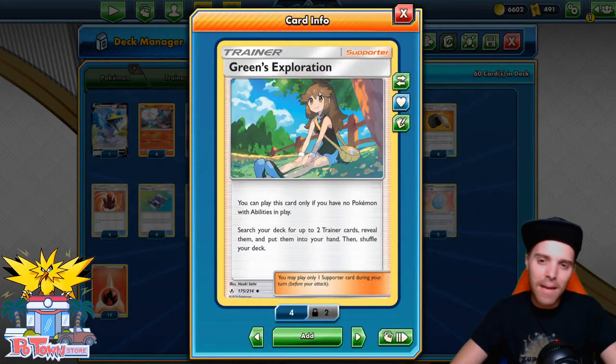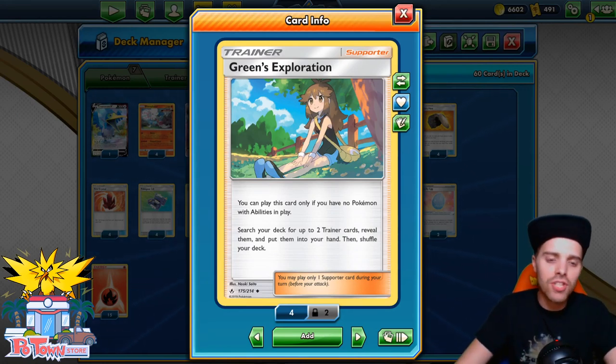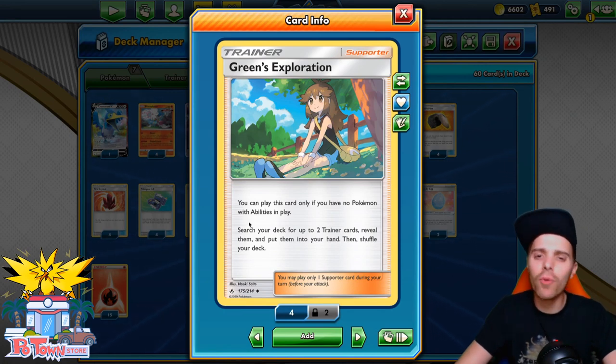What's up YouTube? It's ZAPDOESTCG here and welcome back to our TCG battle video on my channel. In this video we're gonna be checking out Green's Blastohalon. I know what you're saying — the Jirachi build is better, more consistent and all that good stuff, but I actually wanted to retry Green's Blastohalon.